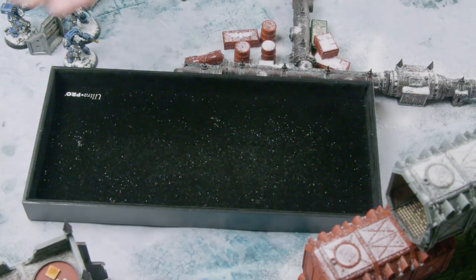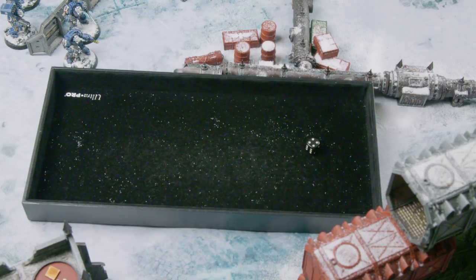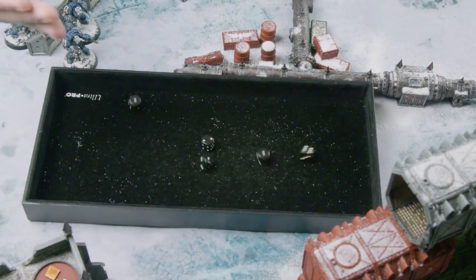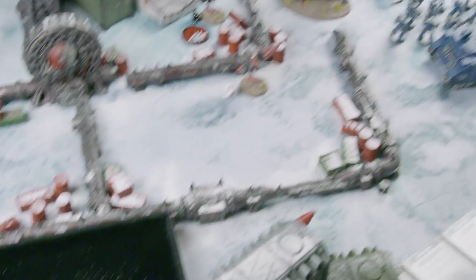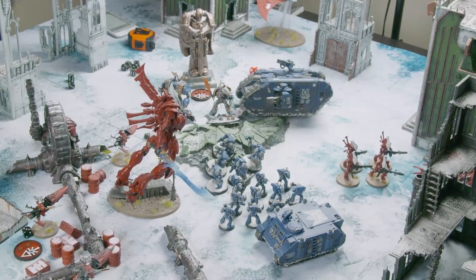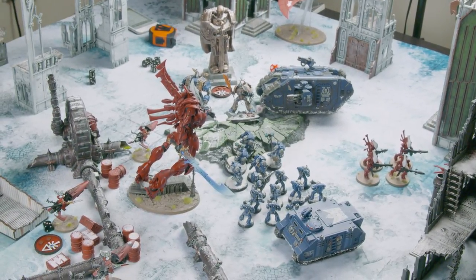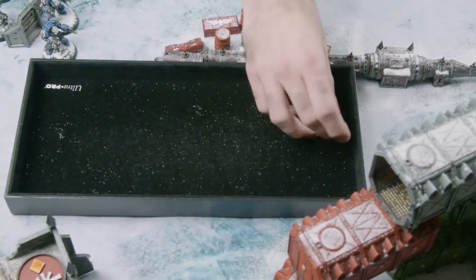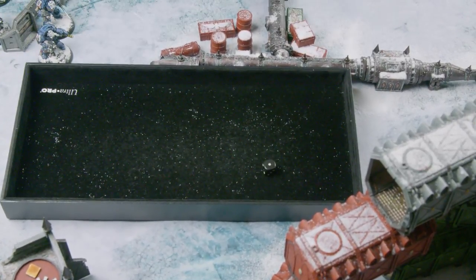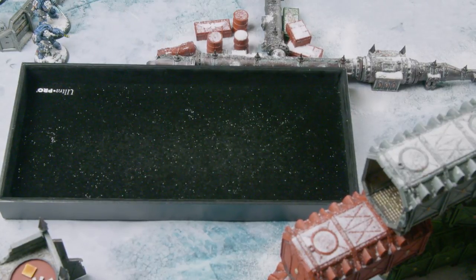The combat results are summarized. Darren has scored No Prisoners — killed four units for D3 victory points, rolling three. Assassinate was also active — killed three characters for another D3, rolling two. That's five VPs total this turn, taking Darren up to six total. Liam scores nothing this turn. Still holding objective two card. Eldar are now very thin on the ground after the catastrophic collapse destroyed multiple key units.